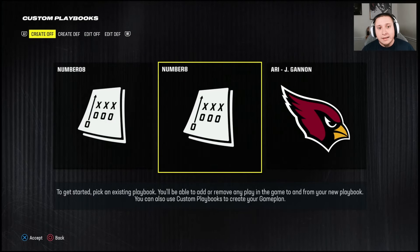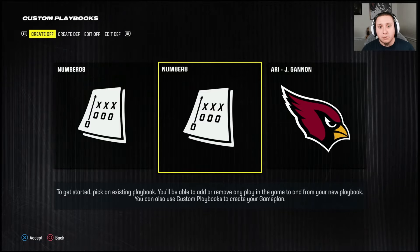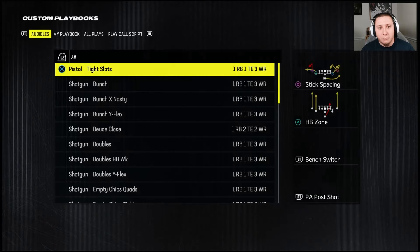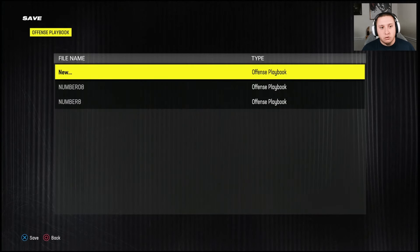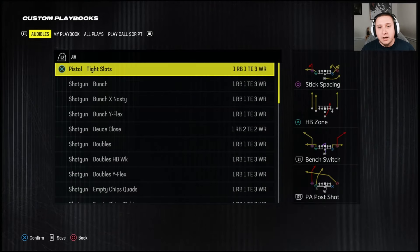I want to show you exactly how to do that and the nuance you need to know for playbooks. Right now we have two custom playbooks, so we're going to modify one off of Arizona, save it as a new playbook, and call it 'custom cardinals.' Then we'll hop into a franchise mode and talk about that nuance and exactly how to utilize it.